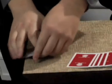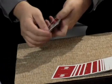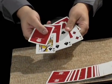Let's take a look and see what they found. The three selected cards: the queen, the four, and the seven.